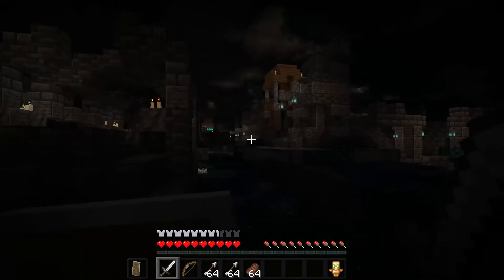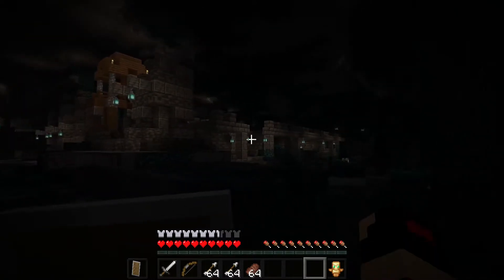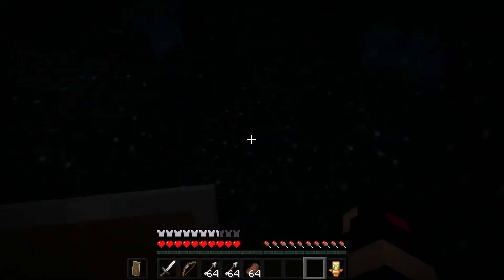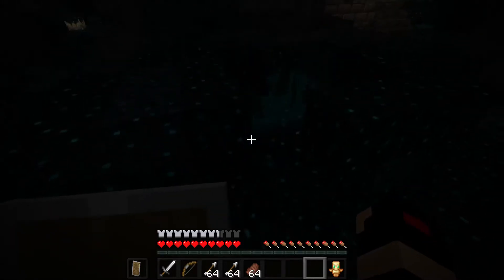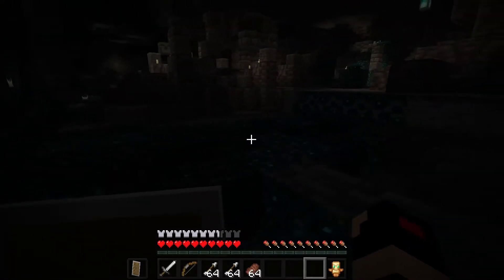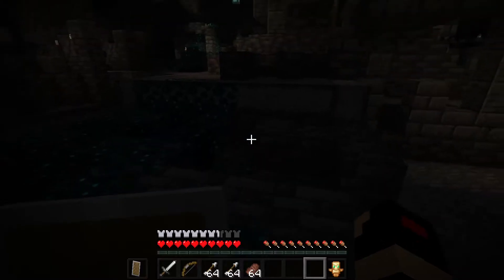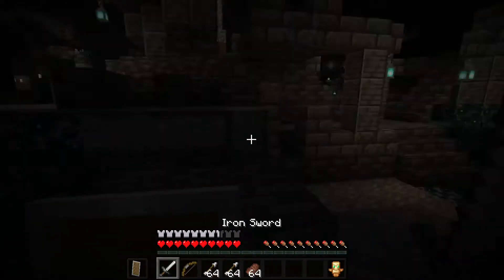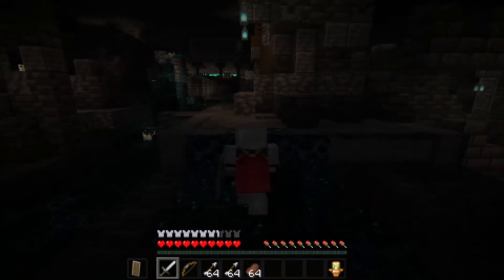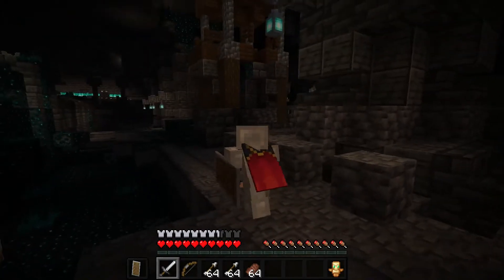We are back in the ancient city. The last time I was in here it took around half an hour to kill the warden, but so many things have changed since I've been here last. I know there's an enchant but I don't have it with me. I'm in all iron armor right now — got food, sword, bow — everything is just generic stuff.